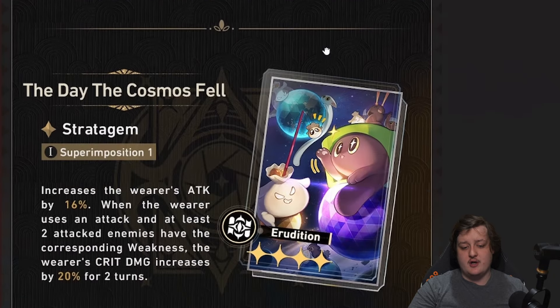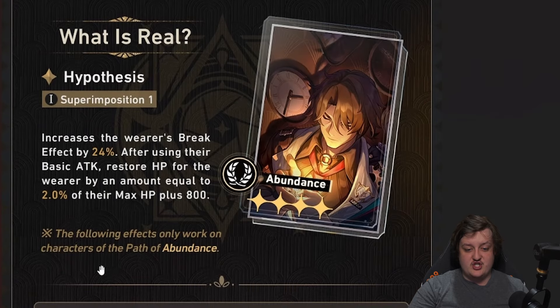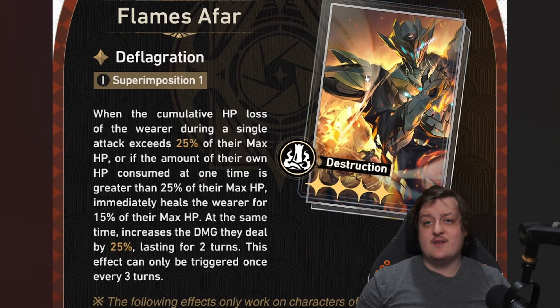We have seven new light cones, one for each path: destruction, hunt, erudition, harmony, nihility, preservation, and abundance. We got one for each type and they all honestly look really nice.